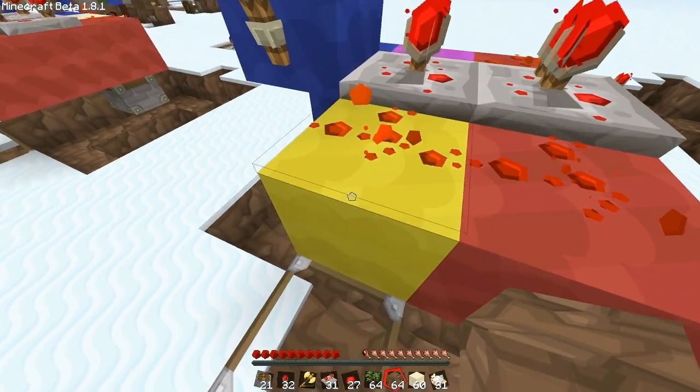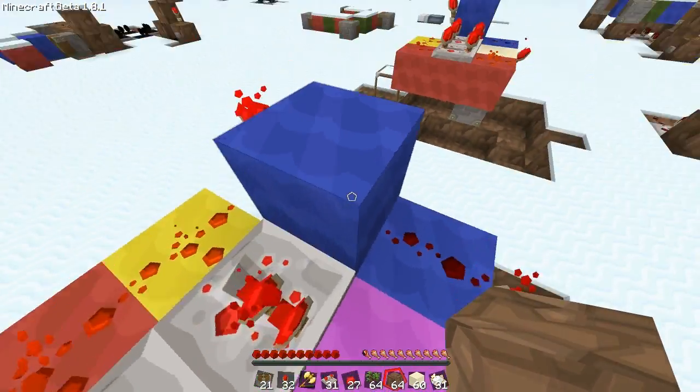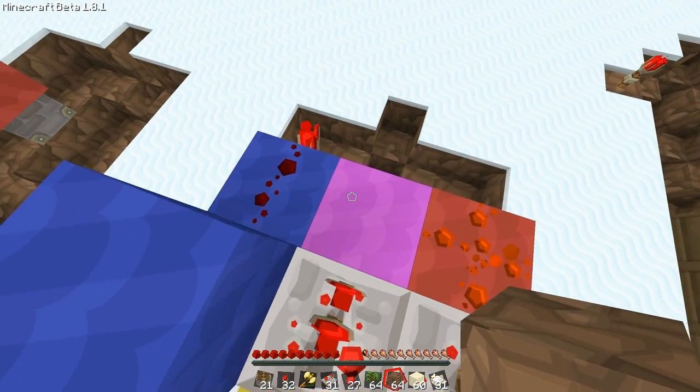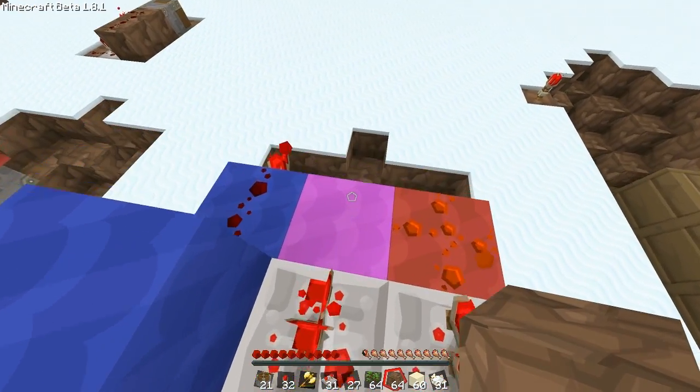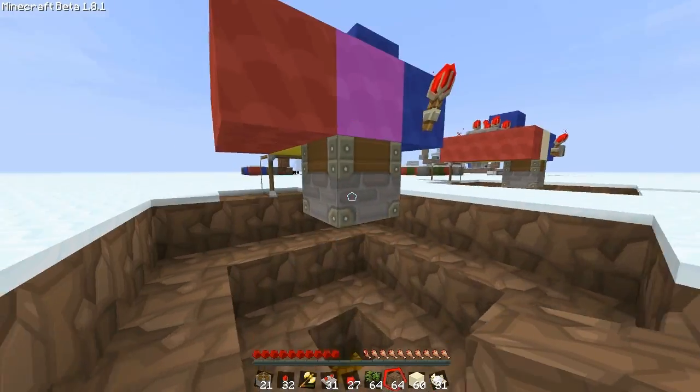I have the red, the yellow, and the blue here, just to show: the blue is kind of the output and it feeds back into here, the yellow is the constant power that's waiting to go in to power the block, and the red is the block that is going to power the piston itself.